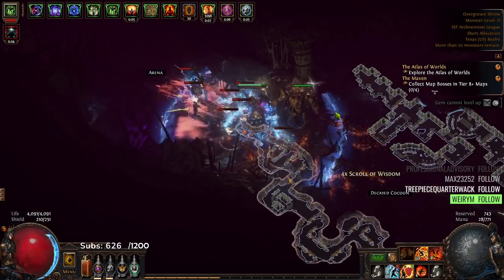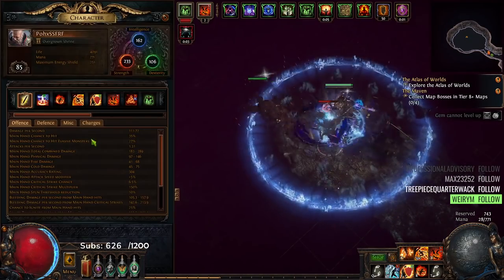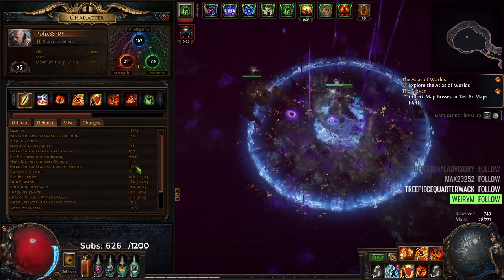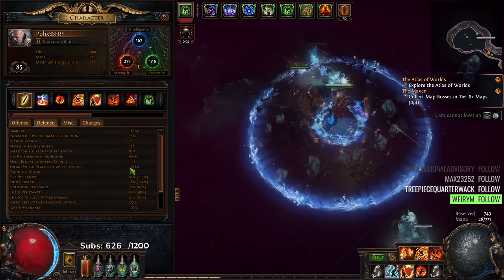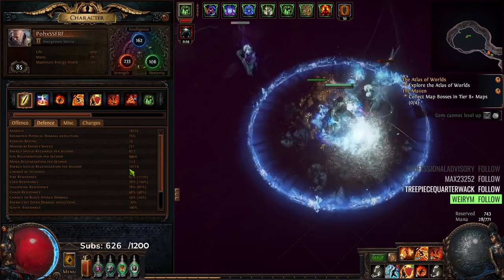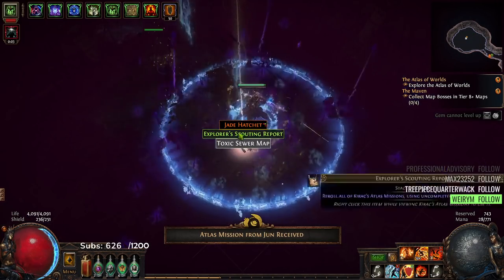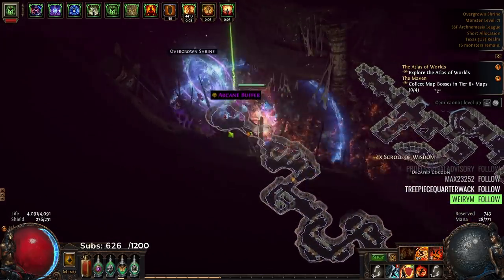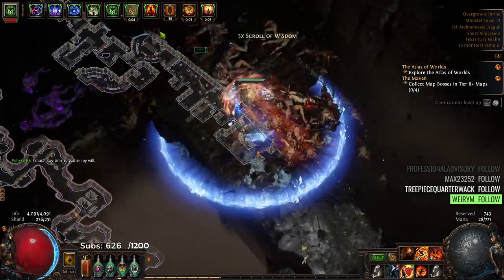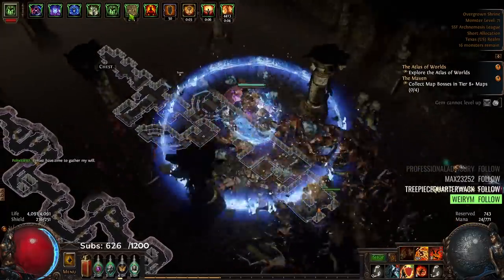Still a lot of room to learn and grow, but I'm pretty happy. We're rocking a solid 2000 life regen per second now between our life and our ES — of course that's not our actual regeneration because RF is taking from it, but it's still pretty high. We actually got a Jun mission so I must have done Time to Gather My Will, and then I'm just going to do this expedition real fast.